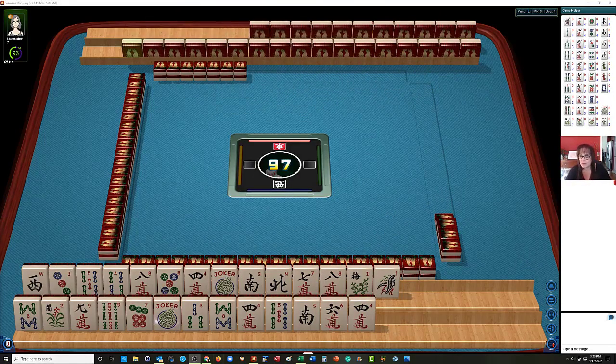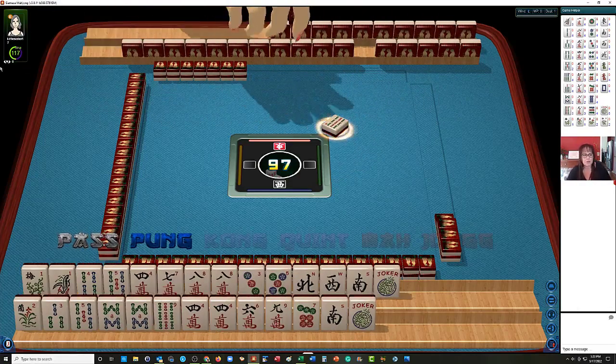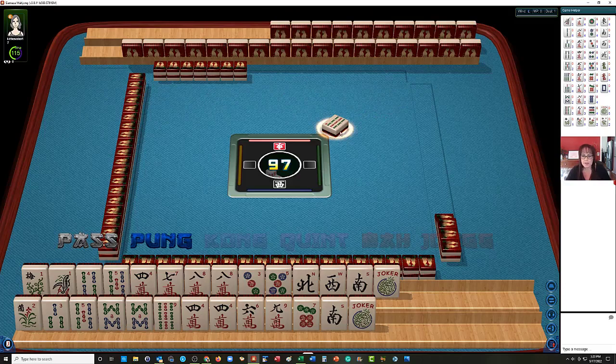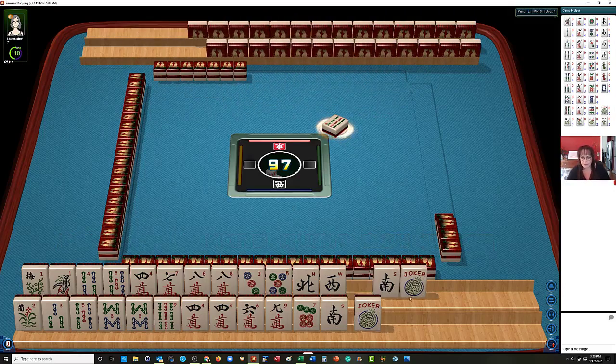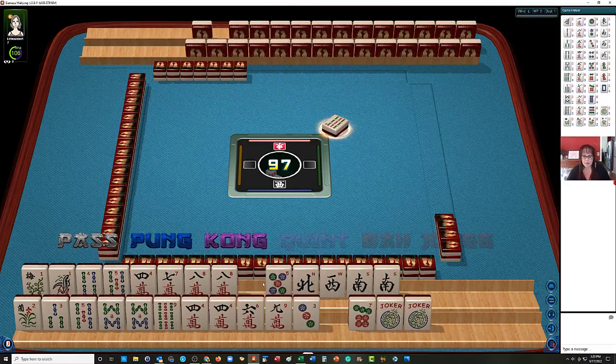I'm going to hold my shift key down so we can sort these tiles and start playing. If your opponent discards super quick like that, you have time. Don't feel like you have to discard right away. We have two minutes to make a decision, so we have plenty of time.